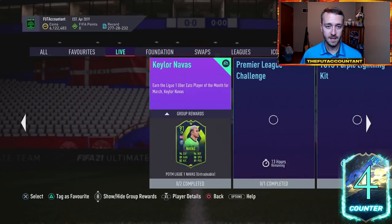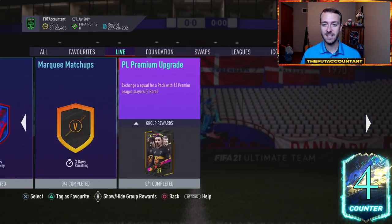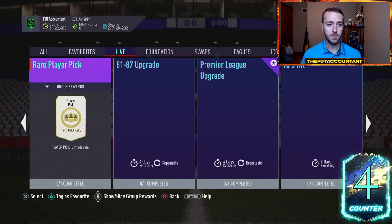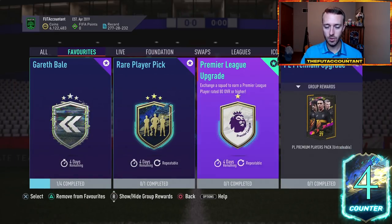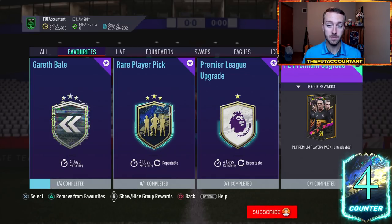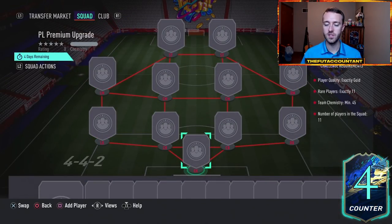I haven't even favorited them yet — I've really not been on the game too much today. It's been a crazy weekend, but I did see that EA dropped the SBCs that we wanted. We got the Premier League premium upgrade and a rare player pick as craftable SBCs right now.